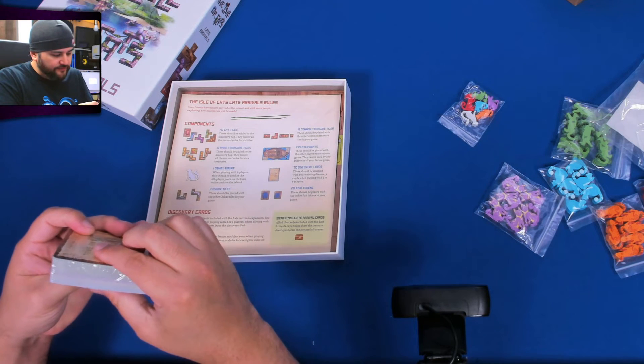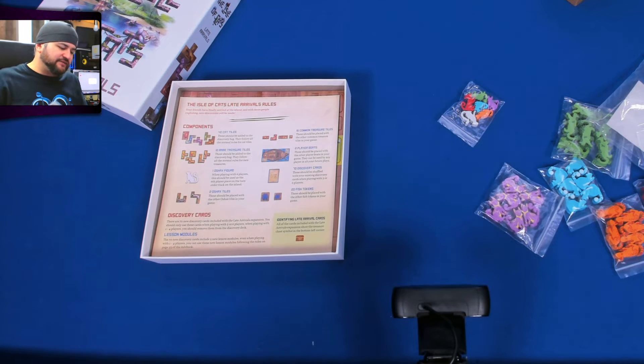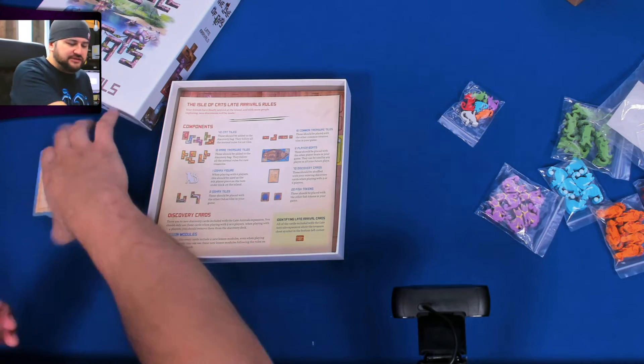While working on this bag, there's this card. It reads: one Oshaks figure — when playing with six players, this should be used as the six-player piece on the turn order track. Okay, we're going to put these cards aside.